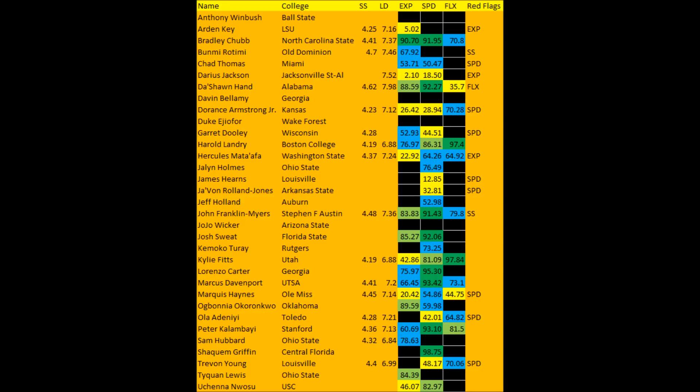Bradley Chubb had a 90.70 explosive lower body strength score, a 91.95 speed score, and a 7.8 flexibility score. There are some concerns with the short shuttle and his 3-cone, which I'll get to towards the end. But other than those yellowish-flag concerns, Chubb did have a fairly decent day at the combine overall.